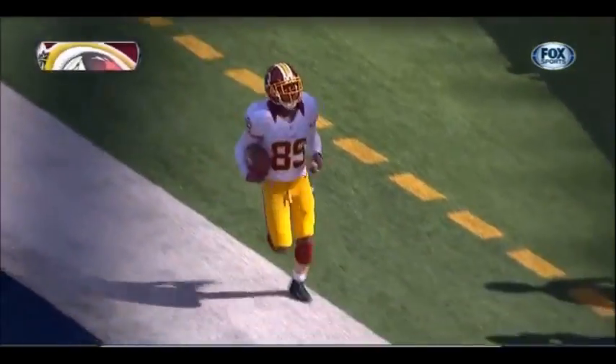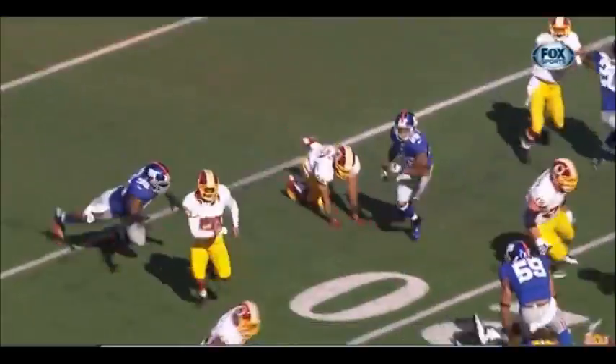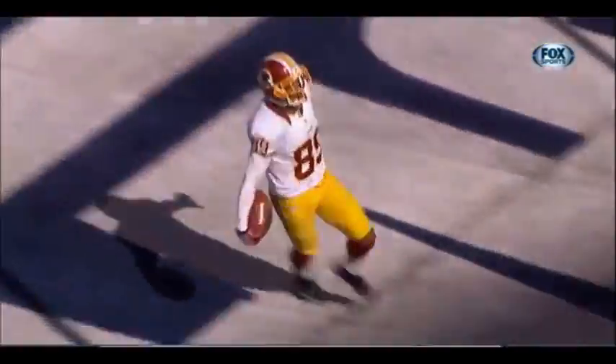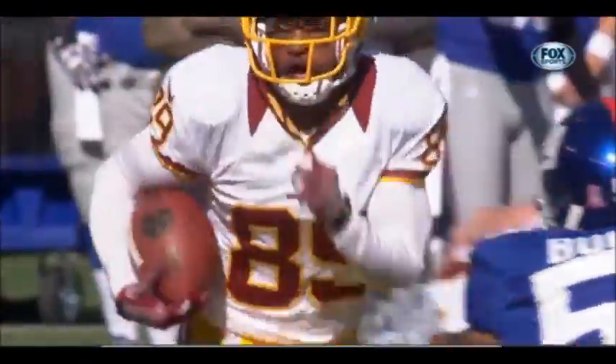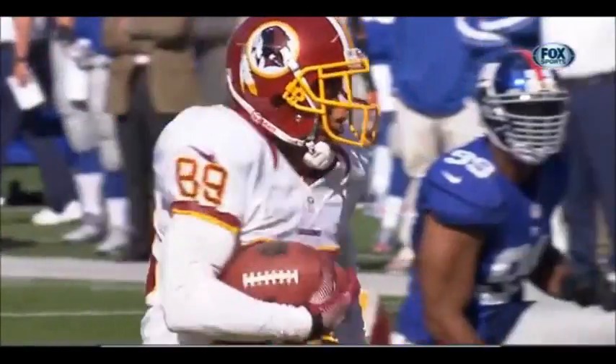Santana Moss for a first down and a touchdown! The wide receiver screen to put the Redskins back in front. You're going to see some great blocking down the field as well. Look at all those offensive linemen down there. And Logan Paulson is the guy who allows him to get all the way into the end zone — comes from the opposite tight end position, gets up the field, secures the ball.